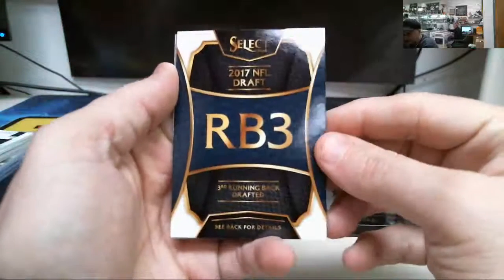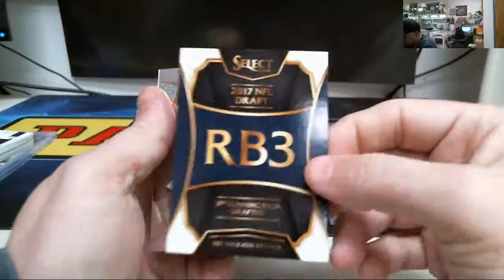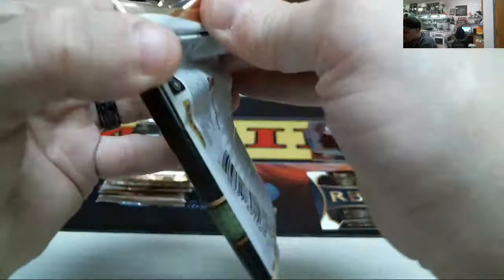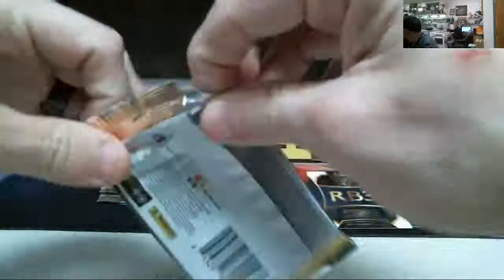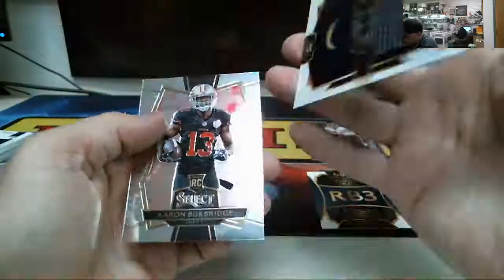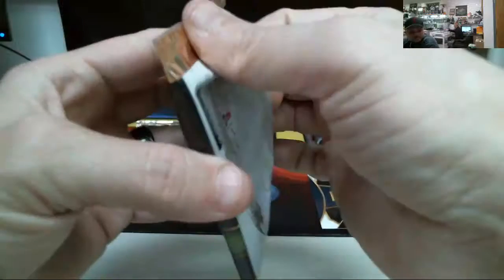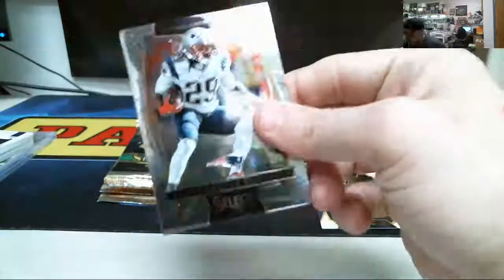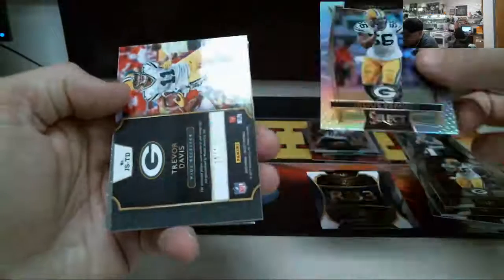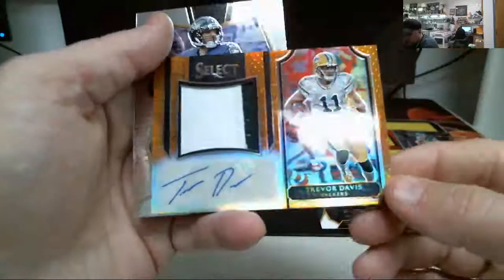Running back number 3 in the upcoming 2017 NFL Draft — that probably sells for something. Antonio Gates prism. Peppers. Two Peppers in a row. You got a Peppers prism. Trevor Davis, patch auto, number 249.